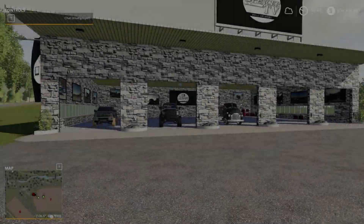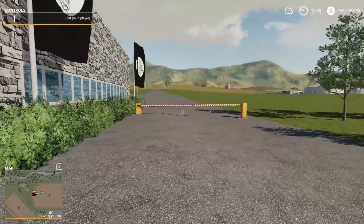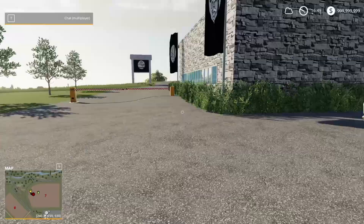Welcome back to episode three on the repo map. First episode we made this bad boy, we made the shop, and then second episode we did our first ever rescue. Now we're going to be doing our first ever repo in episode three. Super cool stuff — we already repoed two trucks but it was mainly a rescue.